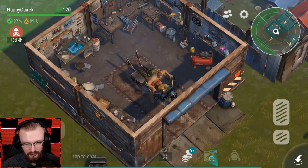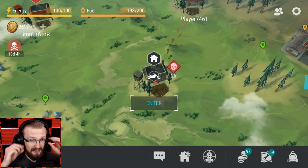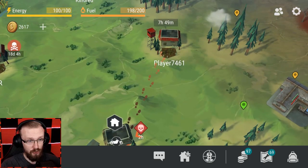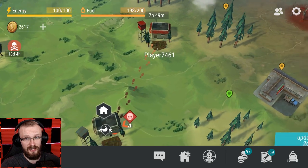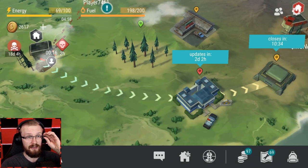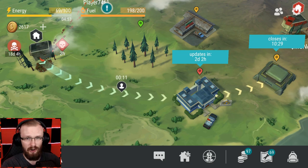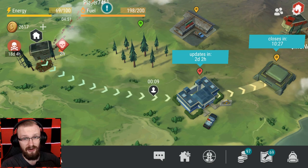You might be asking why I want to go to Alpha Bunker and do hard mode bunkers - it's because I have zero C4, so I can't properly raid. I at least want to do a little bit of hard mode bunker. This is the base we'll be raiding. I did a little research and it requires at least one C4 to open up the walls.